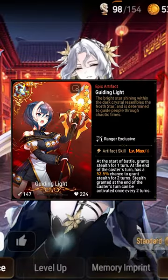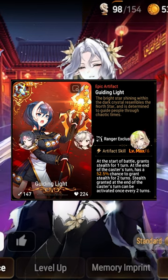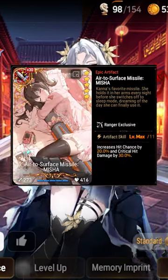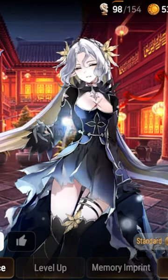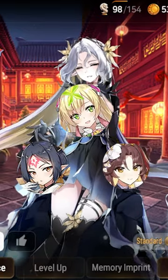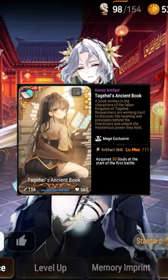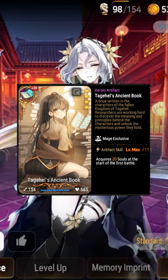Guiding Light does not only protect her versus single target debuffers, but also keeps her alive as an annoying totem to block revivers, though Misha could work just as well for a damage-oriented build. Once I know I have turn one secured or debuff cleanse on a support, I look to pick her as a counter to these units to combo her with Taga Hell's Ancient Book to guarantee these debuffs. Good luck with your drafts, and I think you guys will really have fun with this one.